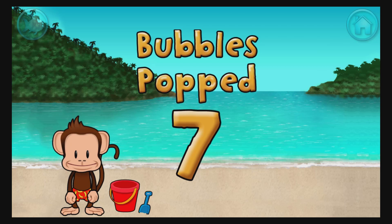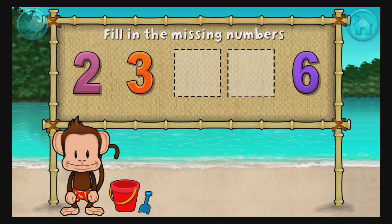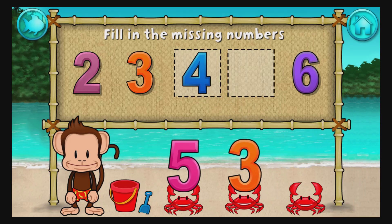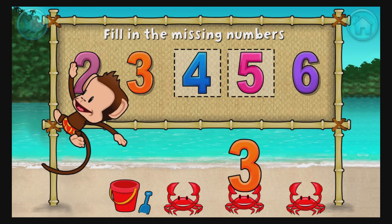You did it! 2, 3, 6. These numbers are in order! Fill in the missing numbers! 4! Yes! 2, 3, 4, 5, 6! Awesome!